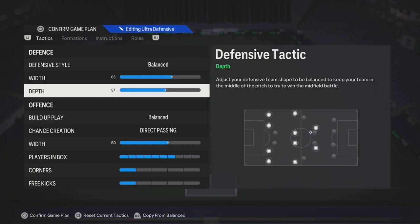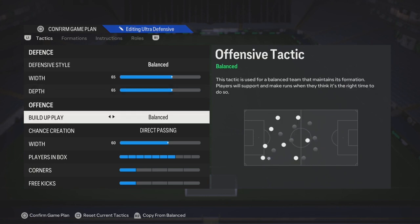The depth, you can do anywhere from 50 to 71. I would personally recommend a higher pressure for this formation, so anywhere from 60 to 71 is good. If you feel like 71 is too taxing on your players' stamina, then use 65.